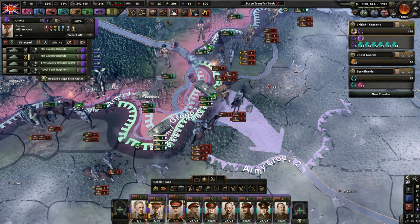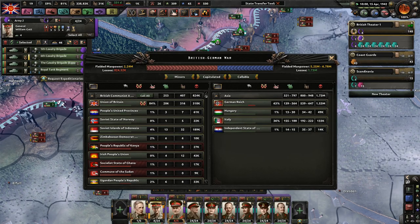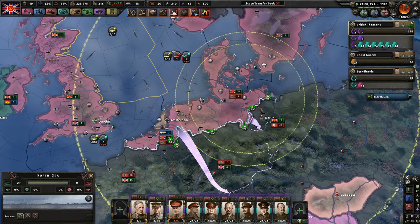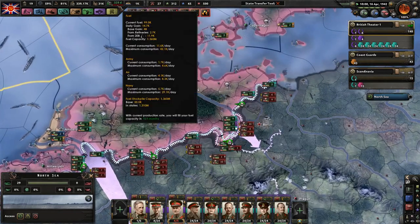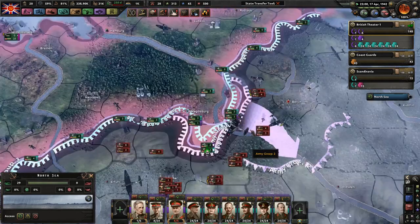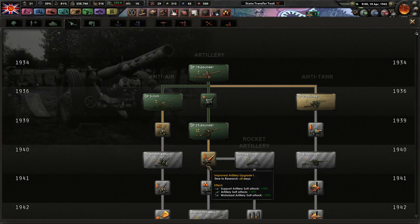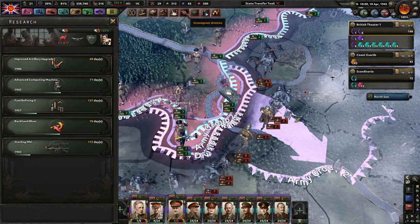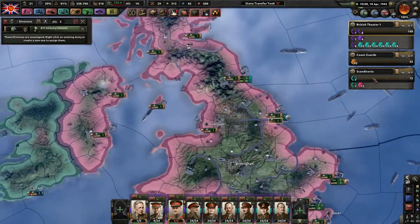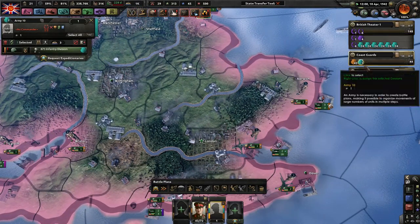We are potentially maybe having a maxed out fuel amount. It'll only take less than a year for us to get maxed fuel, which would be awesome. Better excavation — thank the Lord. I only have 1940 artillery. No wonder our guys aren't attacking as hard as they can. This is all my fault, but that's okay.